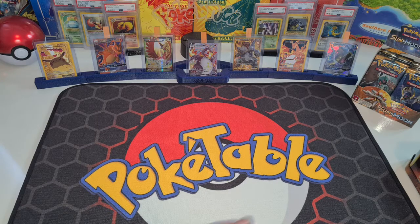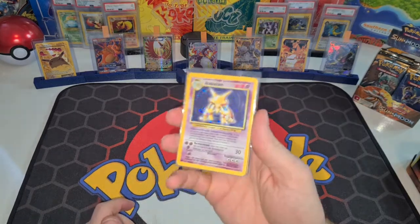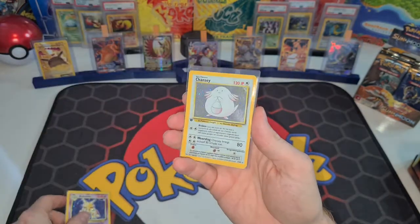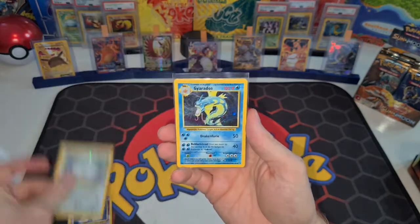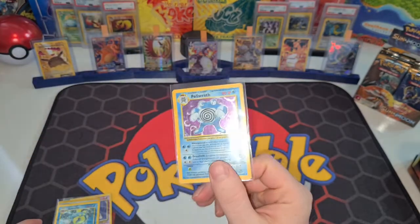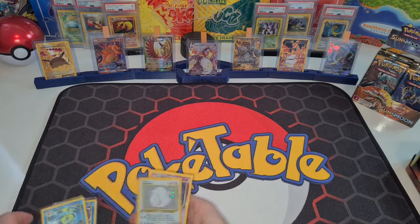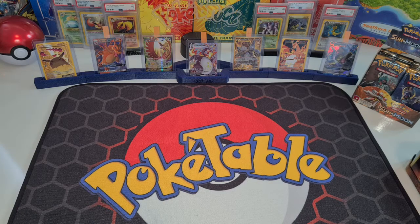There we go — we got the Alakazam, the Dutch one; we got the Chansey with the first edition stamp; we got the Gyarados; and we actually have the Poliwrath. These are all cards I still needed, so let's put them in the binder. I'm very curious how they will look.